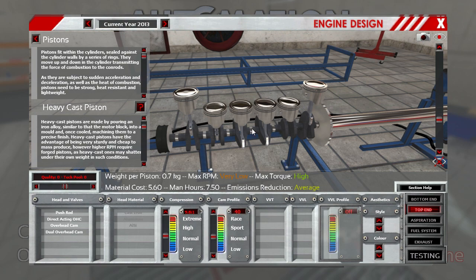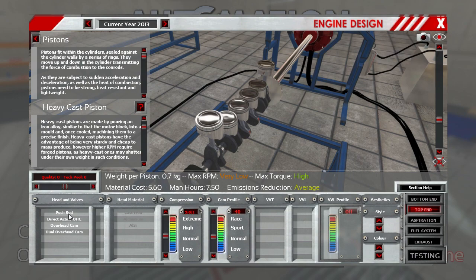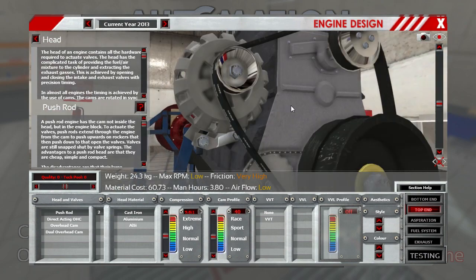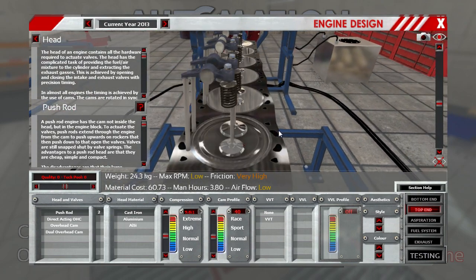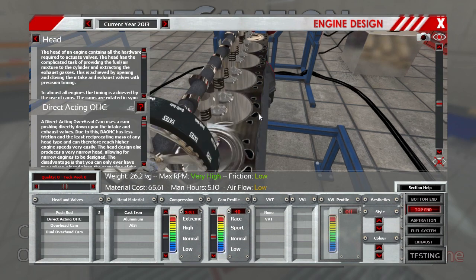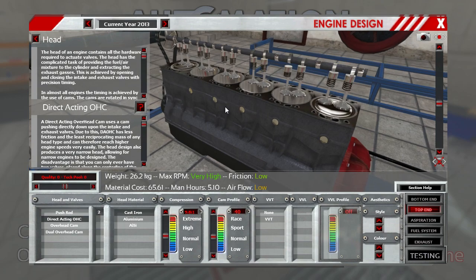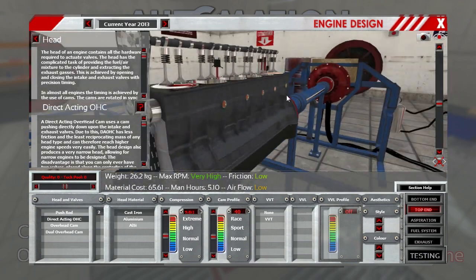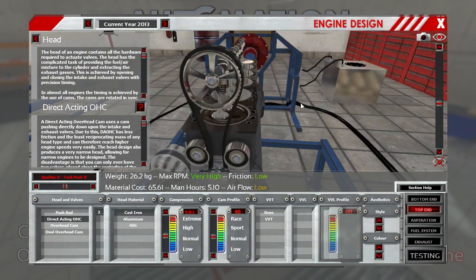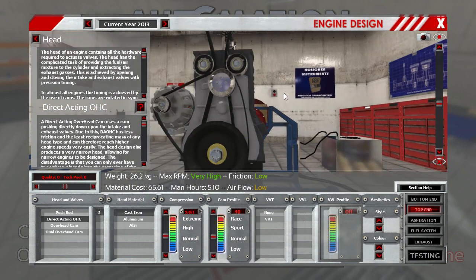Let's go to the top end and look at our heads and valves. We've got a basic pushrod type — these are on springs and little levers. Direct acting is basically attached right to the engine, it's got a little cam connected right to the flywheel. This is actually the transmission belts — really starting to show my lack of knowledge. I'm sure after playing a few hours of this game I would know what every little part is.